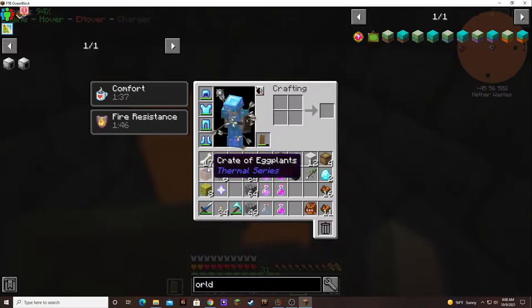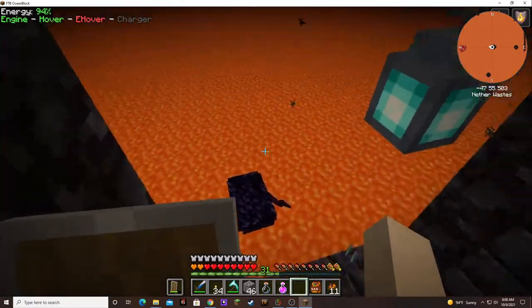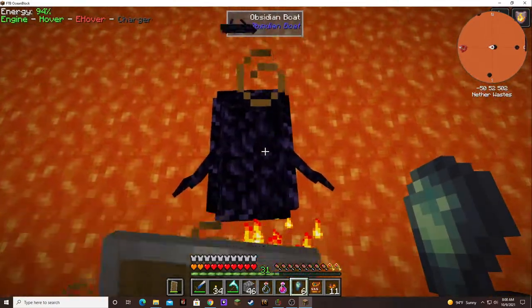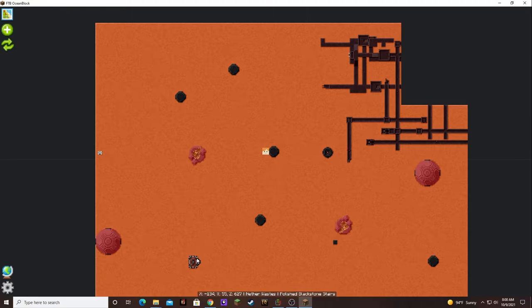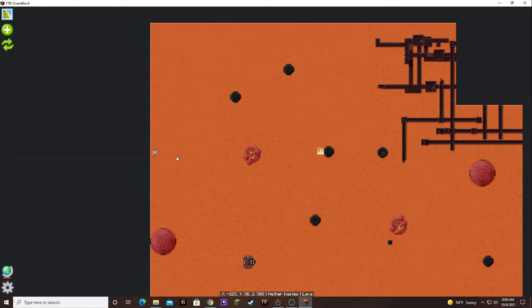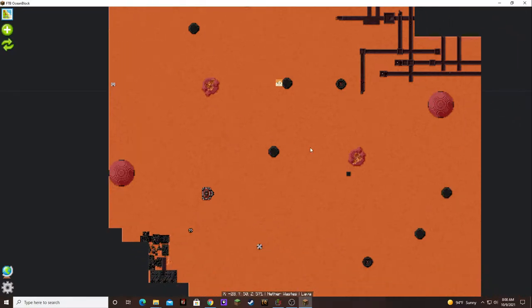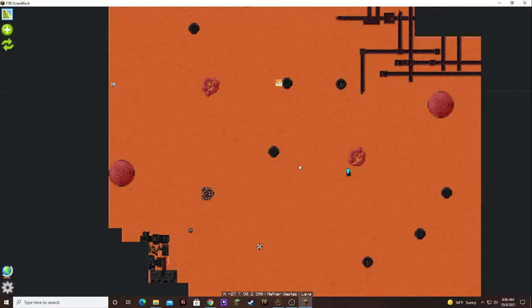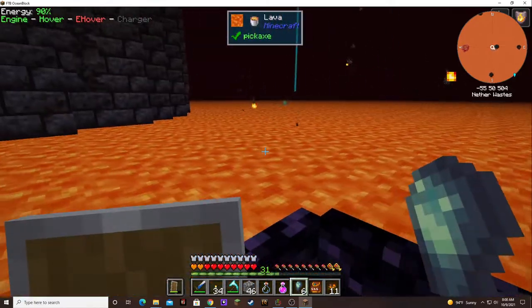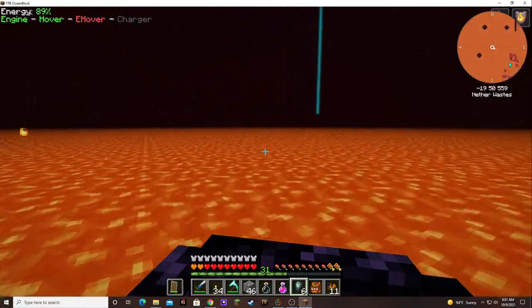I don't really need the bowls. I don't really need this stuff. I picked it up. I did not mark it. Is this it? I think this is it. Let's go make sure that that is indeed our portal home, because I forgot. I forgot to mark it.